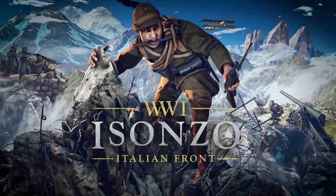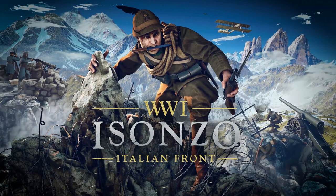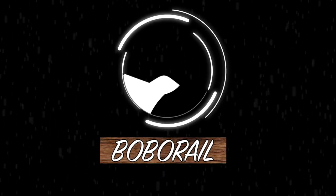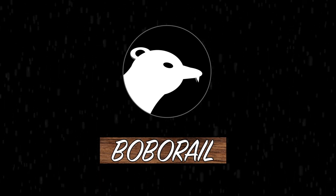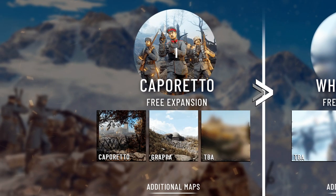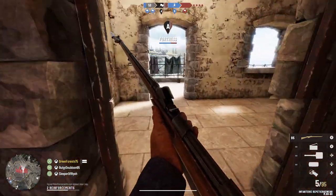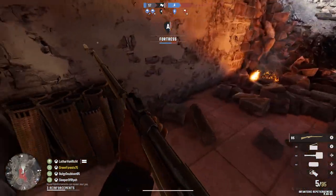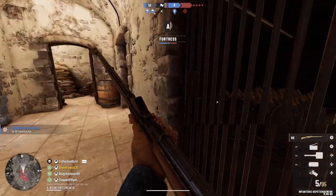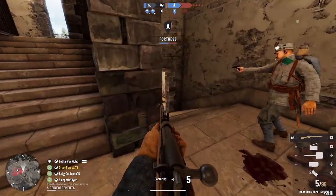Hey what's up guys, BoboRail here, and today I've got a breakdown with all the current information on Isonzo's Caporetto expansion. It's been a while since I've covered Isonzo content on the channel, but over the last few weeks we've been getting some gradual sneak peeks about the German faction leading up to the dev blog on November 4th, aka Italian Remembrance Day, which was the biggest info drop on the German faction so far. With these dev blogs we got a lot of screenshots focused on the guns with some bits of the new map being showcased in the background.